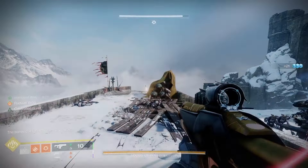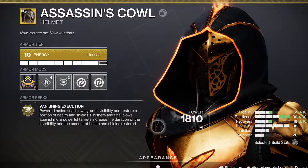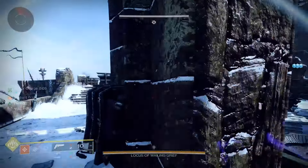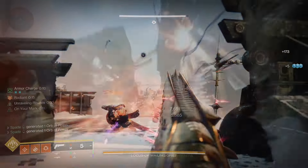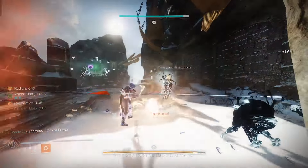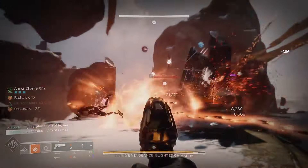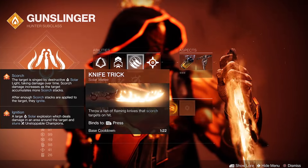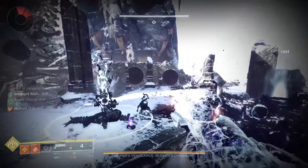You're going to first need to be running a Solar subclass using the Hunter exotic Assassin's Cowl, which upon getting a powered melee kill will both make you invisible and regenerate a portion of your health based on the enemy you kill. Any finisher will also make you invisible, and any finisher executed while already invisible will extend the duration even further. I recommend running this with Knife Trick, which gives a fan of three knives, allowing you to get multiple kills and also apply Scorch.